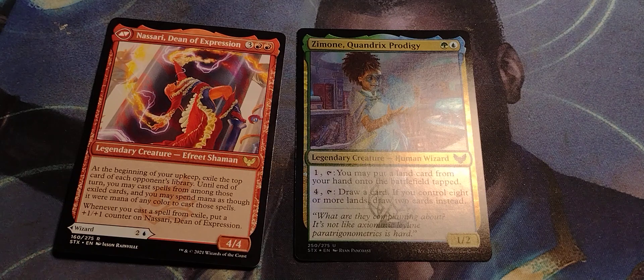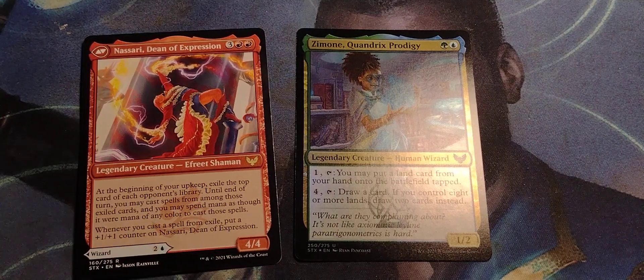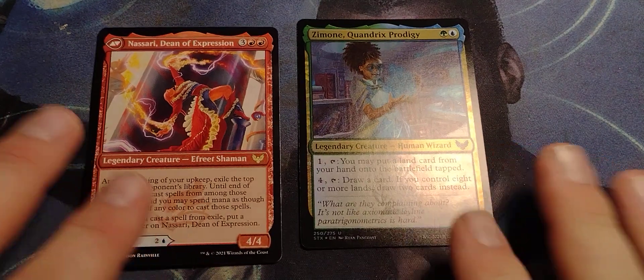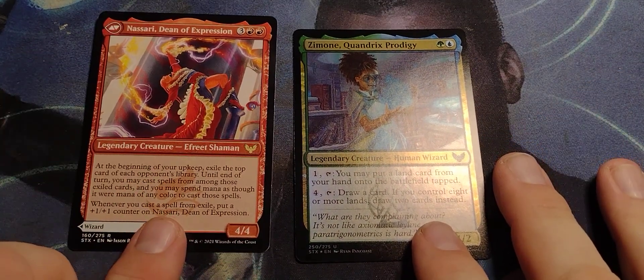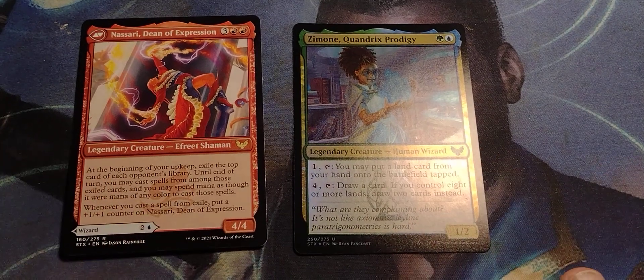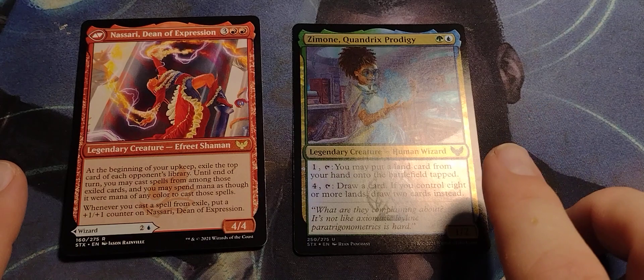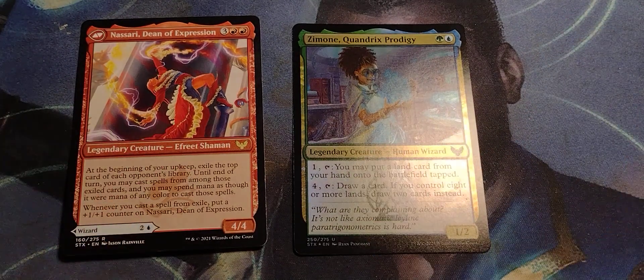Commander — it'd be really funny in Commander. Exile the top card of each opponent's library, play all their cards, and they can't play those cards. This would probably mess up combo decks more than anything else. In any case, that is Strixhaven: School of Mages. I will see you tomorrow. Have a magical day.